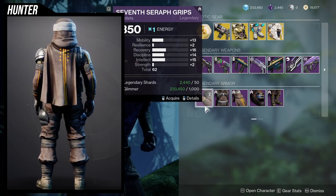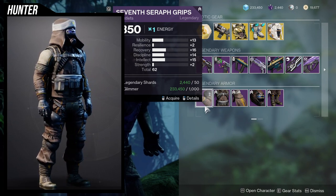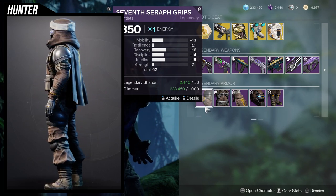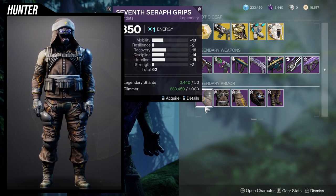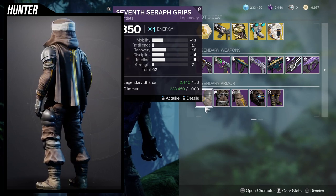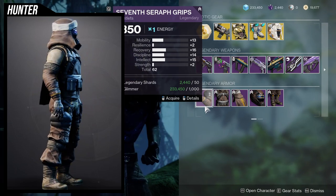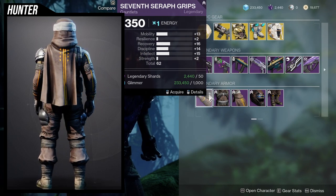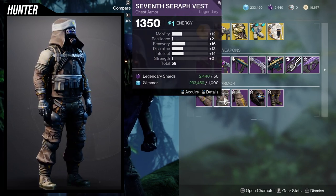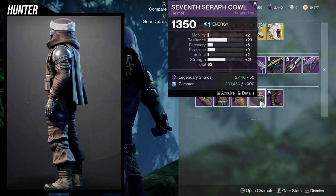As for the actual armor pieces themselves, this one's decent. I probably wouldn't get this because I have better arms, but you can bump recovery up to a 26, then put Powerful Friends on it to get a 33. So 33 and 26. Or you can bump up the resilience to have a 12, giving you at least 10 minimum for mobility, resilience, and recovery — with mobility getting a plus 3. Really high resilience on this one, which is pretty cool. I would probably pick this up. Strength is really high as well.